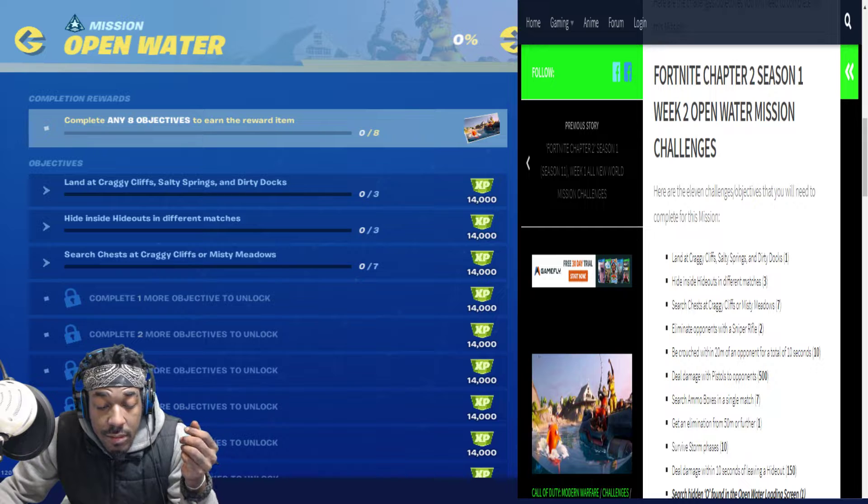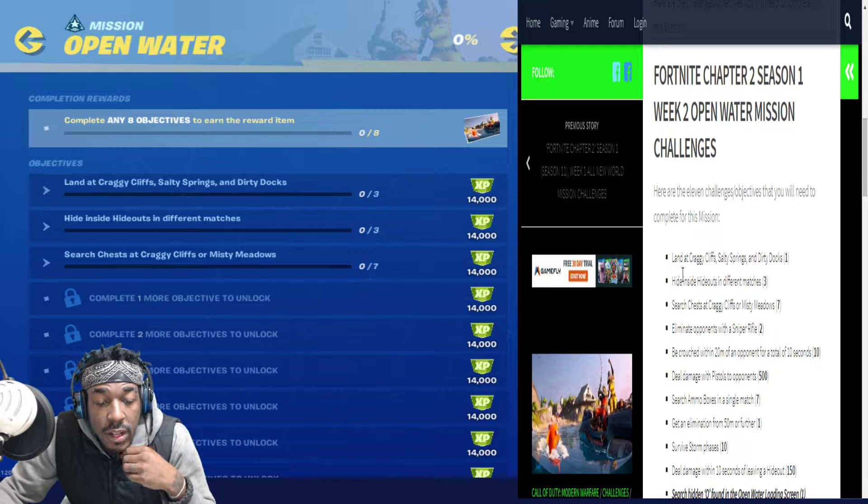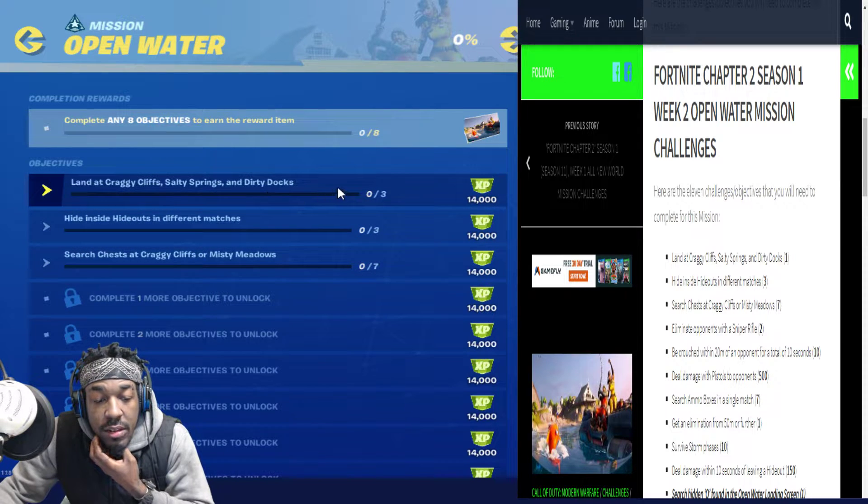We're going to give them to you straight. If you haven't completed all of them, this is what the missions consist of. You want to land at Craggy Cliffs, Salty Springs, and Dirty Docks one time. Make sure that's right — that's three times in the game, so they were a little off on that one.